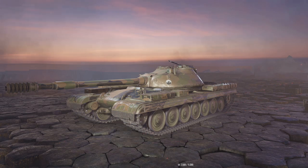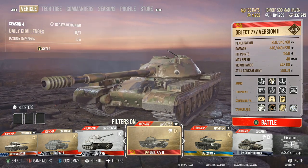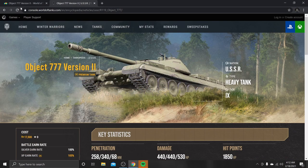Hello everybody, it's CityMadHaven here today, and we're going to be taking a look at the Object 777 version 2. This is one of the most recent tier 9 premium tanks added to the game, and I am not impressed with how this thing is set up in the slightest. So in traditional World of Tanks fashion, let's go ahead and show off what this thing is.